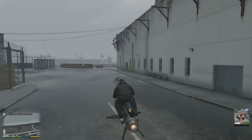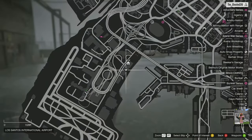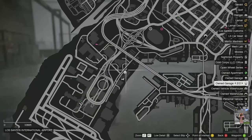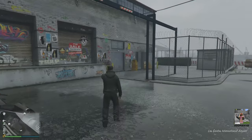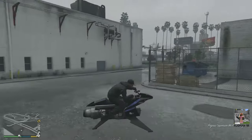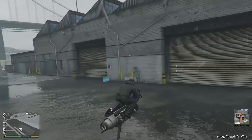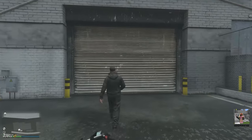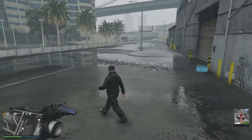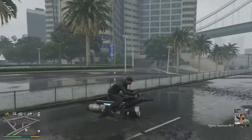The second nightclub location is LSIA Airport, located here on the map. Again, this location is also far south on the map, which makes it impractical. Your main entrance will be in this area and your warehouse entrance is right here. Your delivery vehicles will come from the warehouse onto the main road, but because of its distance from main expressways, this area is also disqualified as a viable location for nightclub deliveries.